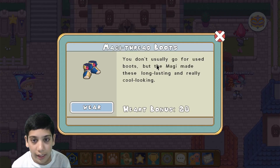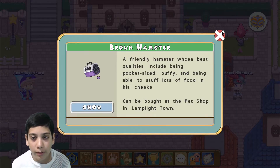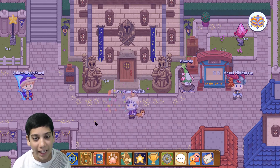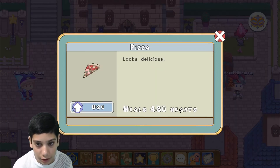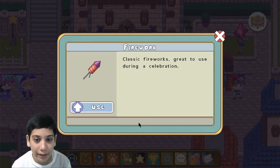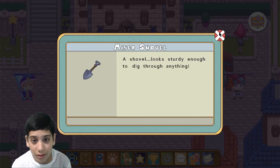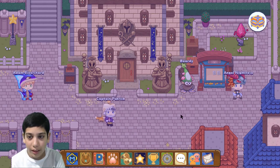Dragon spike boots give me 40 health and these boots give me 20 health. For my pets I have a brown hamster and a fox. In my items I got some fireflies, some confetti, an apple, a pizza, some potions, and a firework. I got a better shovel now — looks like it can dig through anything — and a note. Now let's switch to my next account.